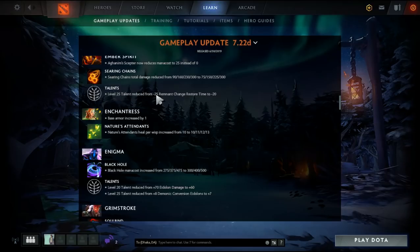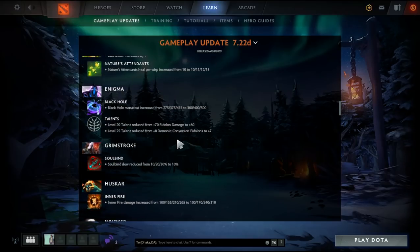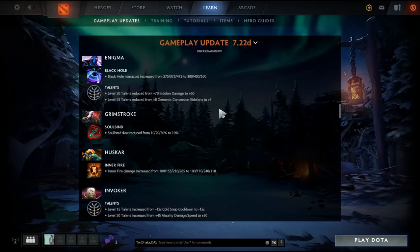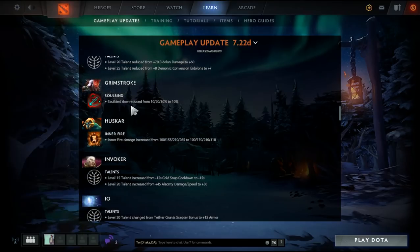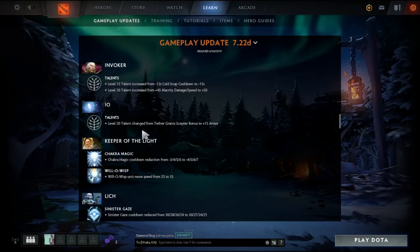Level 25 talent reduced. Enigma Black Hole mana cost increased — that's pretty significant. Slow reduced, fire damage increased to minus 15. All right, pretty simple changes there.